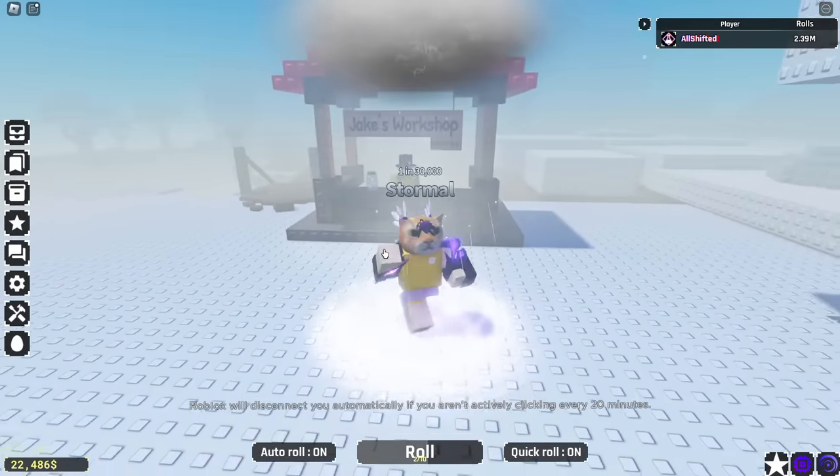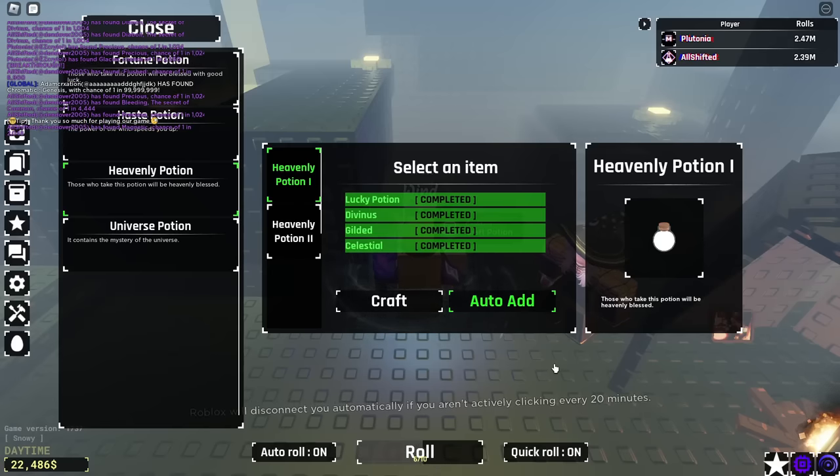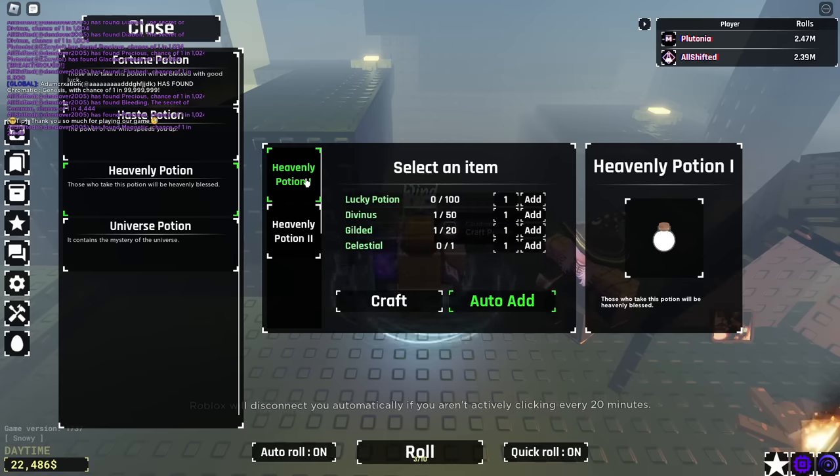We are done with the first Heavenly Potion and about to craft the second. Boom — we add it here. Boom — we got the Heavenly 2 Potion done.